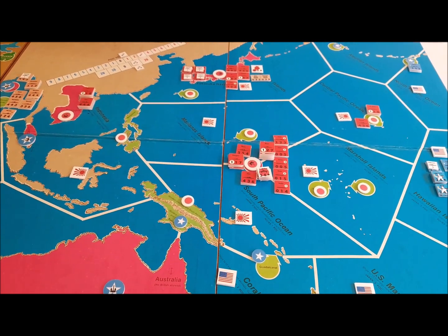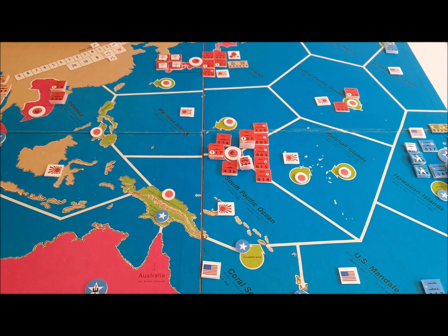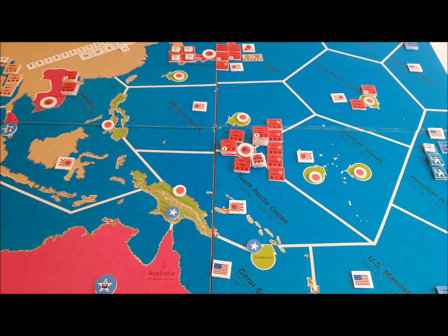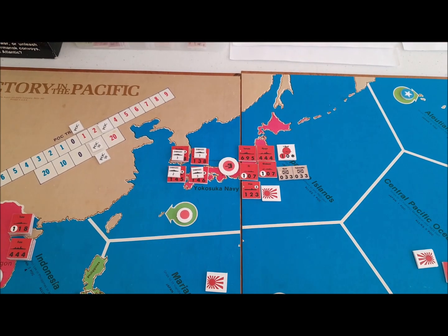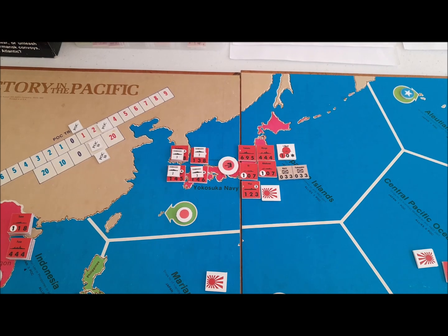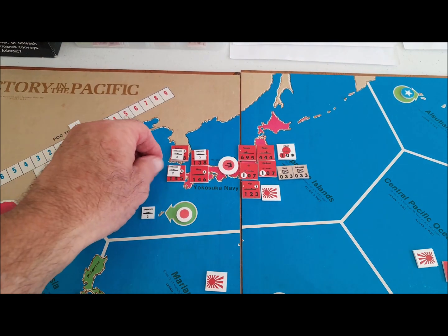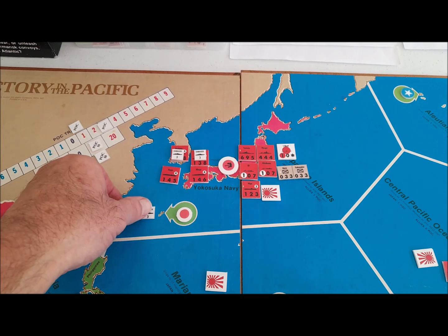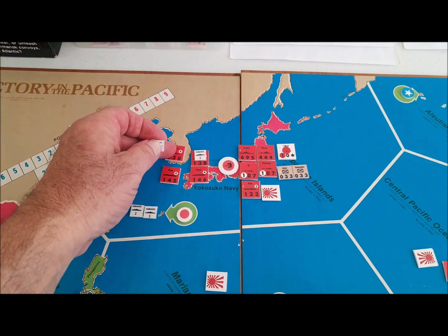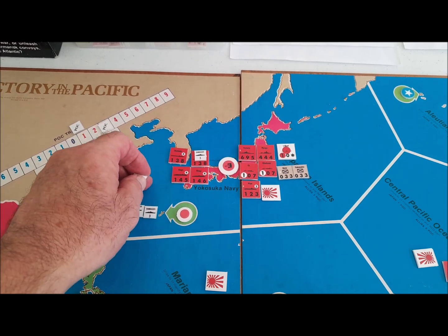In the Atlantic theatre, the U-boats are still getting points of control on a 5 or a 6. The Japanese get 6 repair points per turn at the Yokosuka Navy Yard. We're going to take 3 points of damage off the Akagi, 2 off the Kaga, and 1 off the Shikaku — so the 3 becomes a 2. These two ships will effectively be reinforcements next turn.